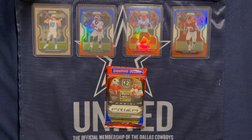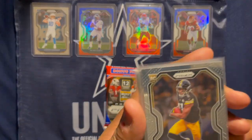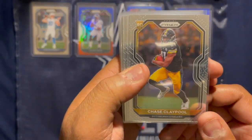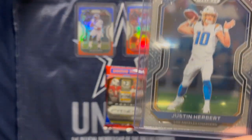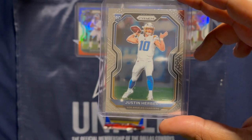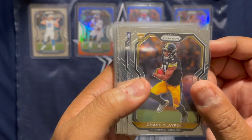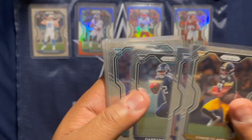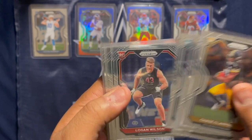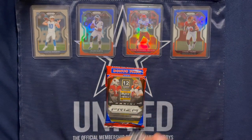Before we get to the red, white, and blue, the last card in each pack was a rookie card. The best one we've gotten is our Justin Herbert — after today I can finally mail it to PSA. We also have a Chase Claypool, Gabriel Davis, Darrington Evans, and some other rookies, but the highlight of course is that Justin Herbert.